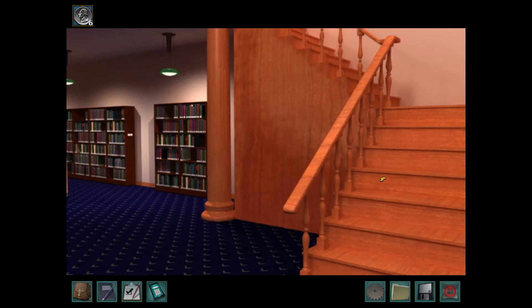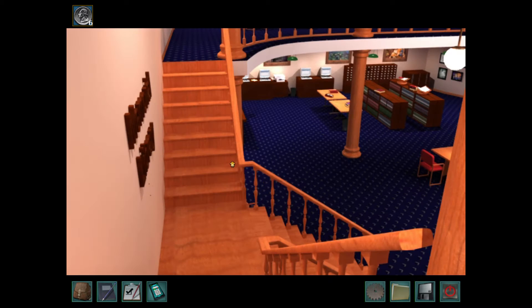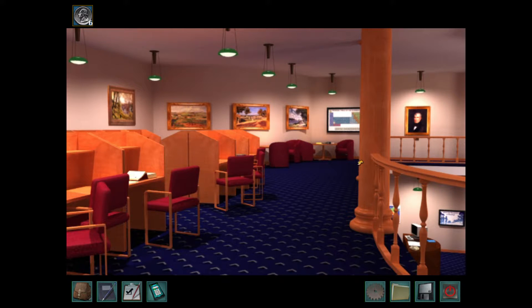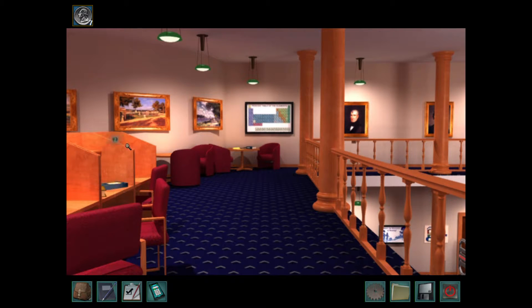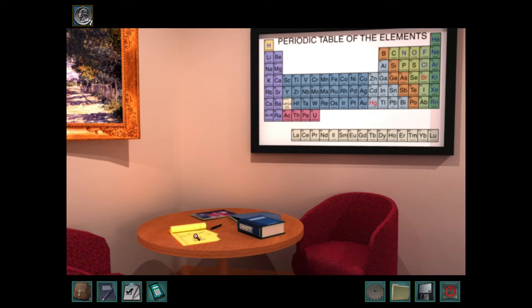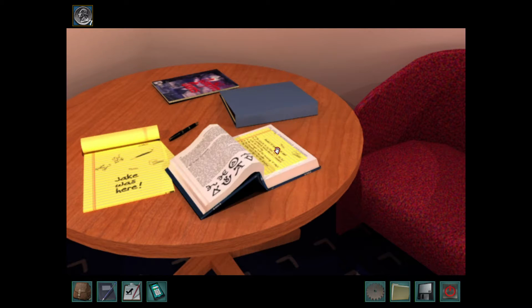Now we've looked at this level, let's see what we can find upstairs. Let's go this way first. Saw a coin — there it is. And look what we have here — Jake was here. And we've been told to look in his chemistry book by one of the messages he left behind on those bulletin boards.